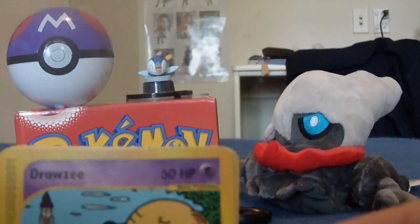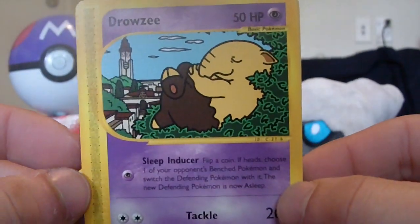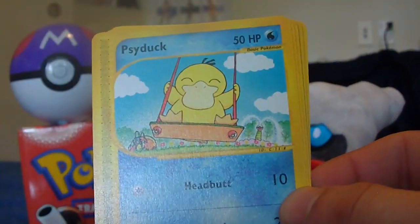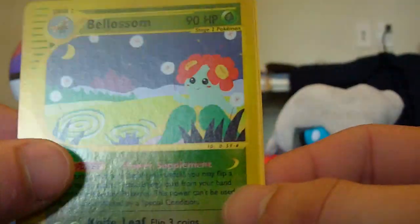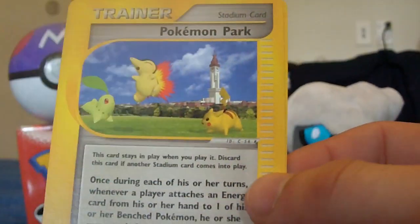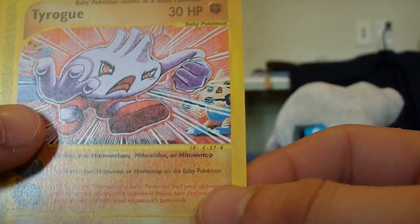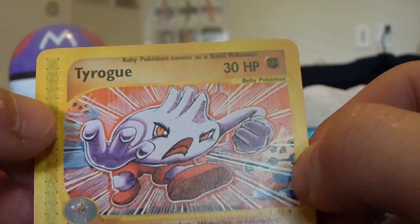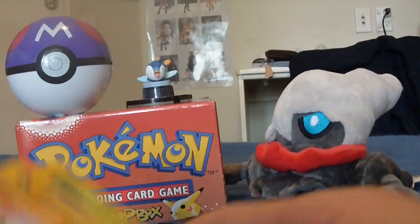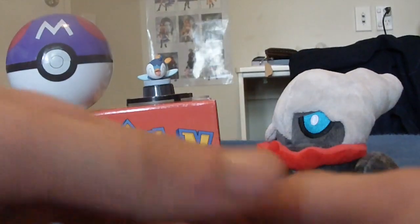Pack four: Drowsy, Mr. Mime, Seel, Eevee — nice artwork — reverse is a Bellossom, Magneton, Pokémon Park, and another Machop. Wait, I just noticed there's a Hitmontop and a Hitmonchan in there too. That crazy-looking Tauros must be on something. Last pack coming up — wish me luck, hopefully there'll be a holo, otherwise it's only one holo in five packs, which is pretty sad.